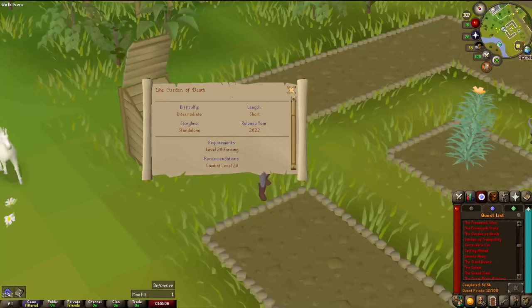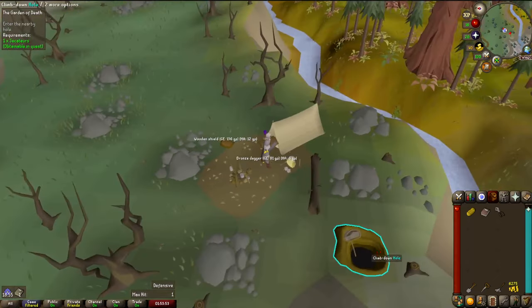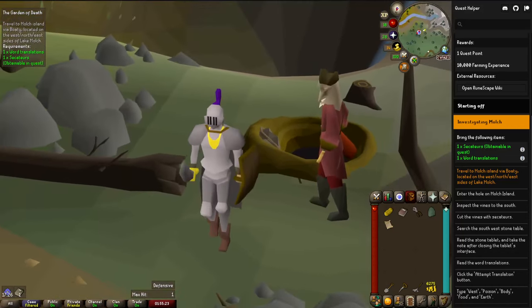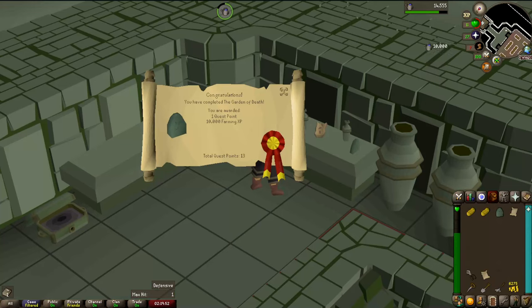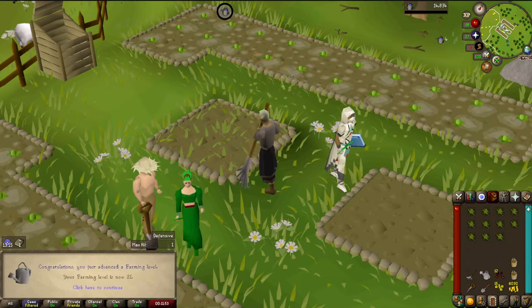I can do the Garden of Death quest for a quick 10k farming experience, which will rocket me up in levels. It's a fun little investigation quest I'd suggest doing without a quest guide — I did it for the first time recently and it was a lot of fun. We started up in the Kebos Lowlands. I found some bread which might come in handy. Got the Arnav random for a gold necklace — that's the other item alongside the gold ring I need for the beginner clue. Quest complete for 10k farming experience, that's level 30 farming. Now I'm going to start farming in Catherby, Ardy, Hosidius, and Seers Village for more experience. Level 31 farming coming in.